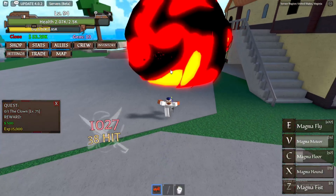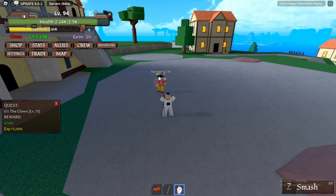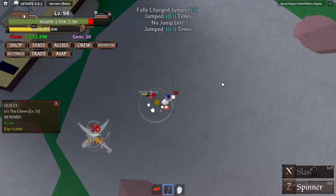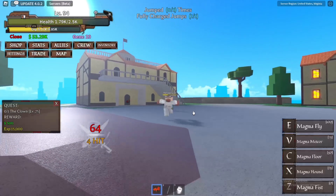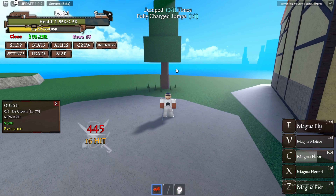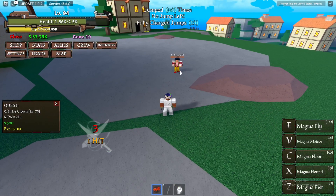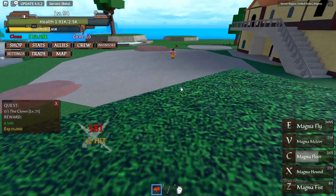Oh no, it's the scary little clown — pop pop! I'll use my Z smash because why not. Clown, get it right, get it right. Oh no, the scary little clown. Bro, he always falls over — magma floor! Bro's ankles are getting absolutely destroyed.